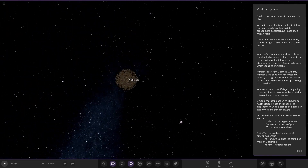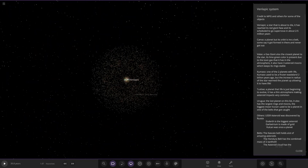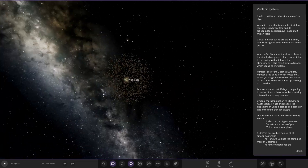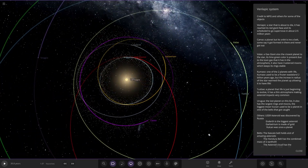Oh my god, there's a lot of asteroids. There's like a Dyson sphere - no wait, not a Dyson sphere, an Oort cloud. That's pretty cool. It's got like a little Oort cloud. Anyway, on to the planets.